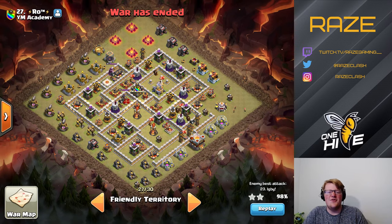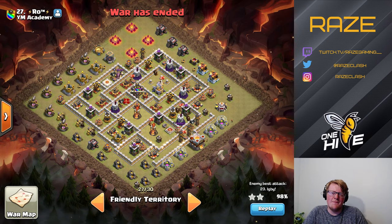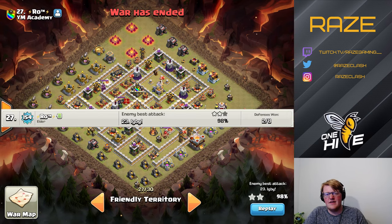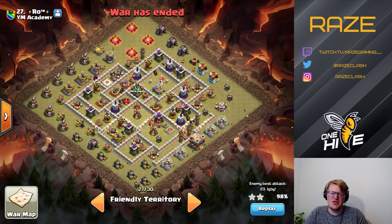Hey guys, welcome to another Clash Clients video. Today we're looking at a Town Hall 11 base built by my clanmate Ro from YM Academy. What's special about this base is it's his first attempt at building a Town Hall 11 base for Lee War, and it ended up getting eight defenses against Burning Chicken in our CWL Phoenix match a couple of weeks ago.